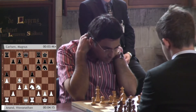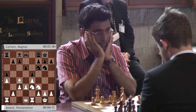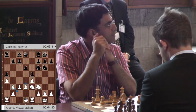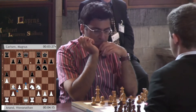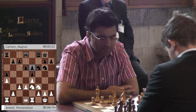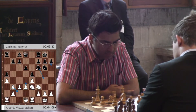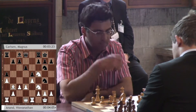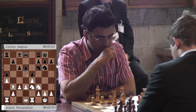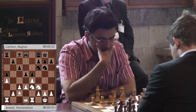He's played bishop b3 — a typical idea, he tries to transfer this bishop to c2 to support the d3-d4 advance, because you need to cover the e4 pawn before entering such adventures. Magnus faces the decision of bishop e6, allowing the doubling of his pawns, or something else. Knight g4 seems less attractive now that it can be met with knight f5, so that ship has sailed. He's played c6, hinting at d5. Maybe after bishop c2 he doesn't want to wait for white to play d4 — but Vishy's not impressed, goes bishop c2 anyway.